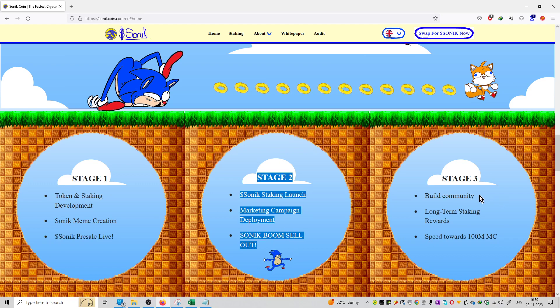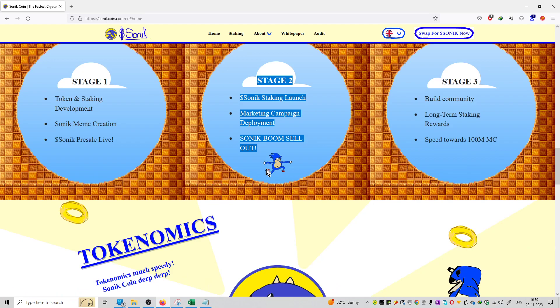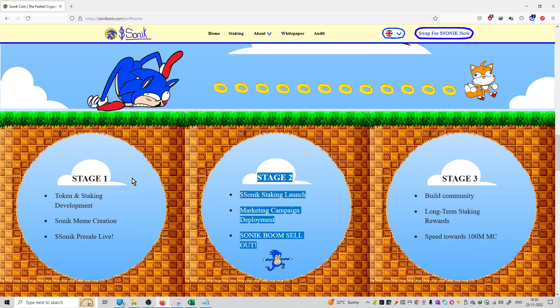Stage number three is to build the community, long-term staking rewards, and speed towards 100 million MC coins. So that is the roadmap of this project — stage number one, two, and three.